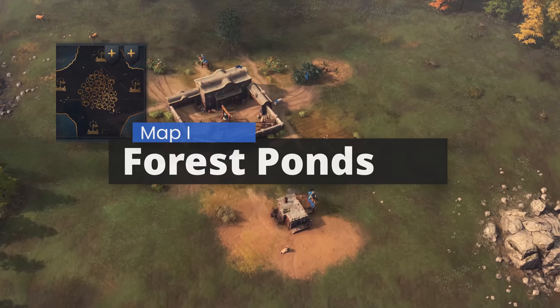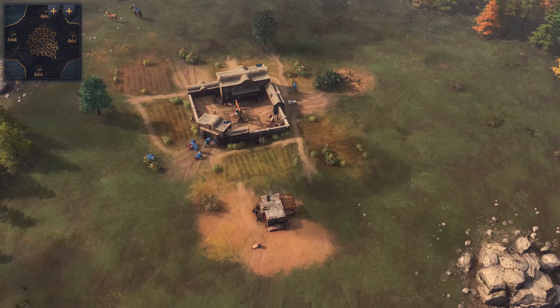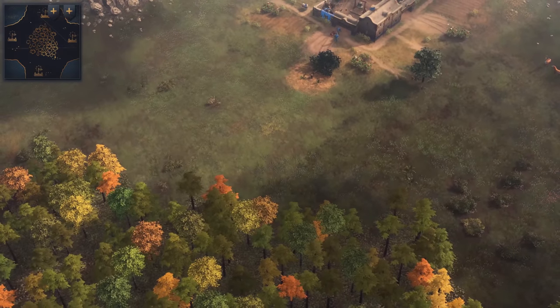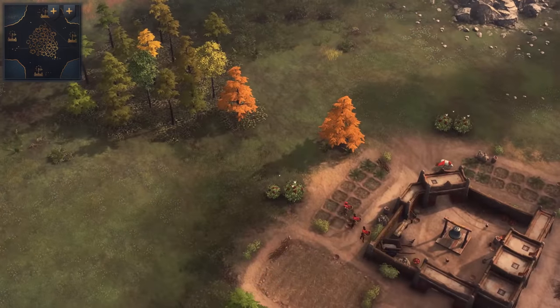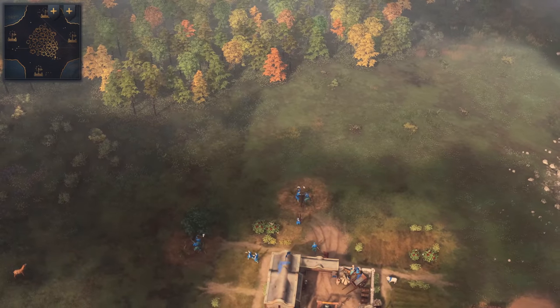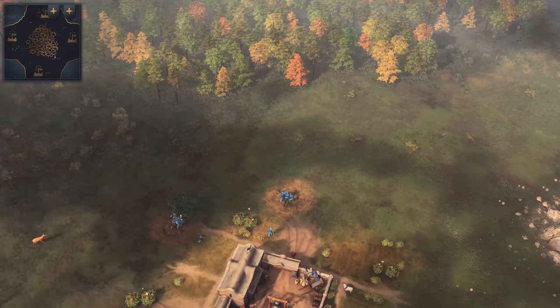Let's start with Forest Spawns. Forest Spawns is an open map and a variant of the famous Four Lakes map from Age of Empires 2. If you're familiar with that map, what's different here is that there's a large forest in the center. You start the game with just one small wood line close to your landmark TC, then you're forced to collect wood from the center forest. This means aggressive players can cut off wood supply from their opponents if they obtain map control.